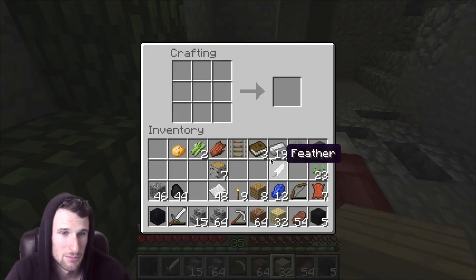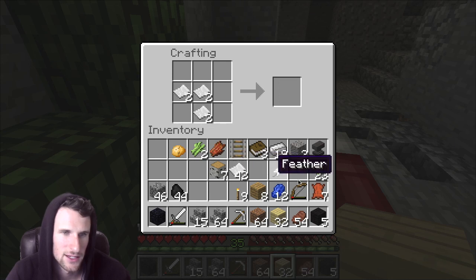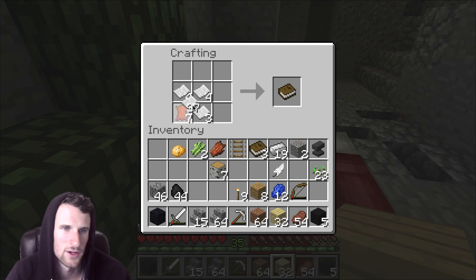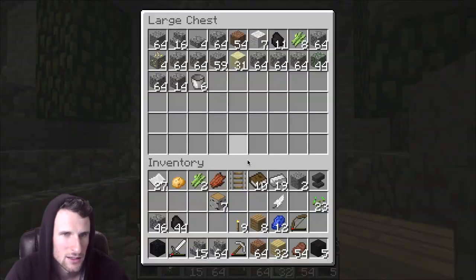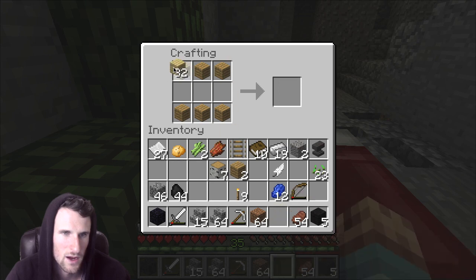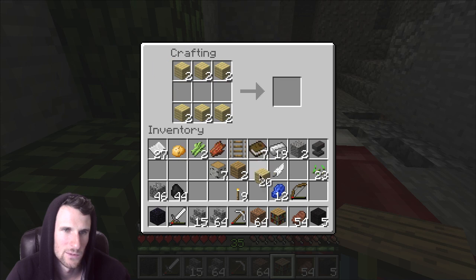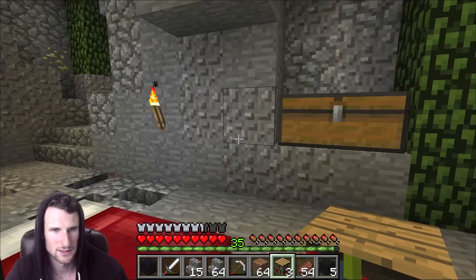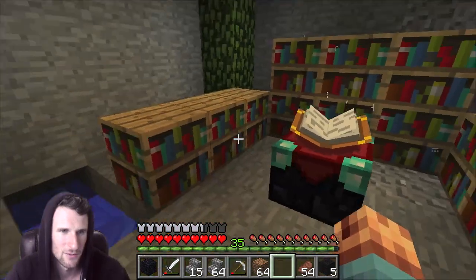We're gonna make seven books — I thought I might have some more but I guess I don't. Let's make two more bookshelves. There we go — I've got this over here. I need to add some other stuff to it but as you can see we're at 24 levels. We're almost to 30 so I need to get a couple more bookshelves in order to finish things up.